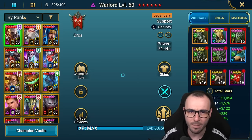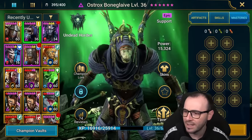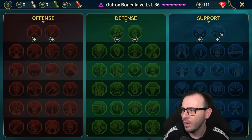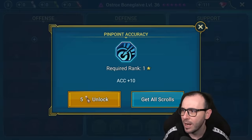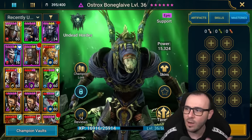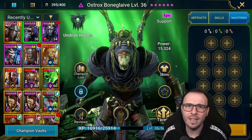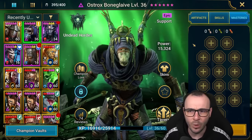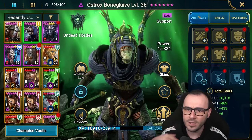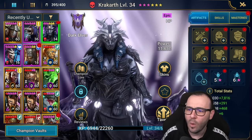Usually people just click on masteries and purchase masteries with 800 gems. The reason why this dungeon doesn't have more stages than 15, the reason why this dungeon will never have double runs like the super raids, is because Plarium doesn't want to make this dungeon more efficient because that will hurt their income from gems. A lot of people purchase the masteries and it's a big mistake, especially if you're trying to preserve your resources and be efficient. So let's go to recently used champions first — for example, we have Ostrox Bone Glaive. I want to use this champion in the Cursed City.